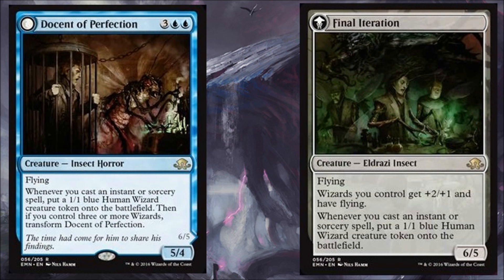Next we have Docent of Perfection, which transforms into Final Iteration. It's a 5/4 Insect Horror with flying. Whenever you cast an instant or sorcery spell, put a 1/1 blue human wizard creature token on the battlefield. Then, if you control three or more wizards, transform. It becomes a 6/5 Eldrazi Insect with flying, and wizards you control get +2/+1 and have flying. Whenever you cast an instant or sorcery spell, you also put a 1/1 blue human wizard token on the battlefield. I love the flavor — this is a play off Delver of Secrets, showing the fly capturing humans and then the humans and flies converging into one entity. Really cool from a flavor standpoint.